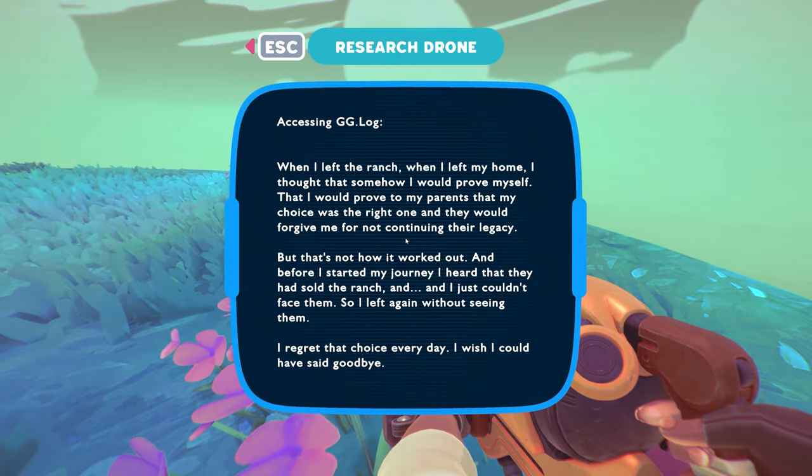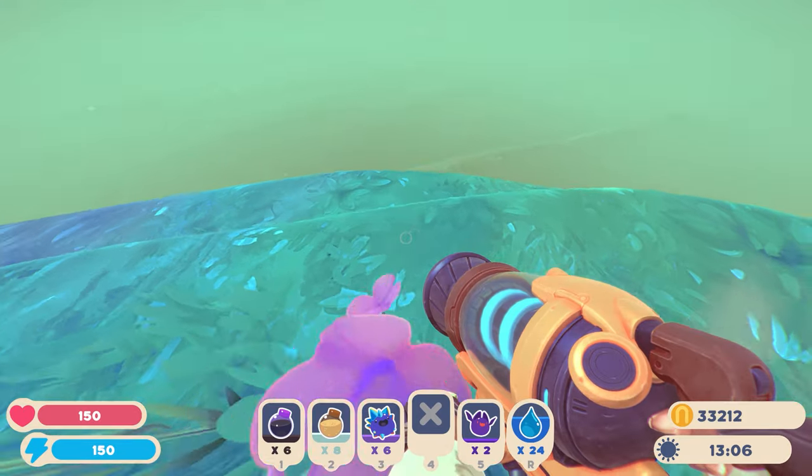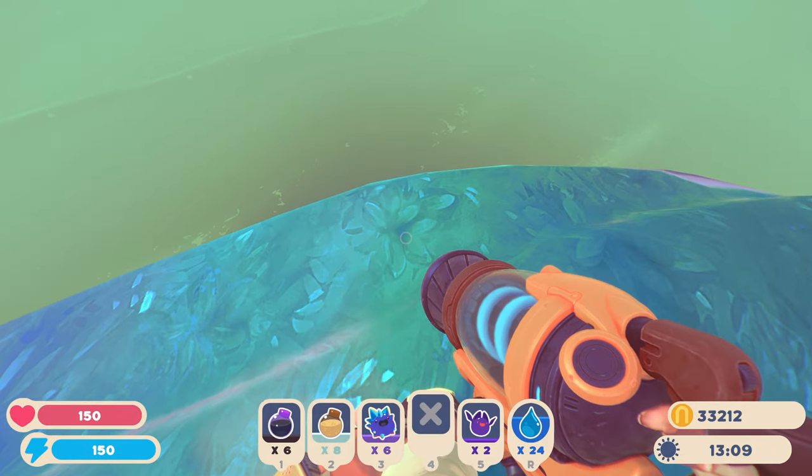Let's see what this research drone has to say. Accessing gd.log: when I left the ranch, when I left my home, I thought that somehow I would prove myself — that I would prove to my parents that my choice was the right one, and that they would forgive me for not continuing their legacy. But that's not how it worked out. And before I started my journey, I heard that they had sold the ranch. I just couldn't face them, so I left again without seeing them. I regret that choice every day. I wish I could have said goodbye. This guy's regretting adventuring around here.